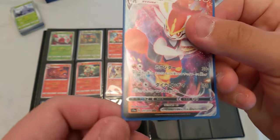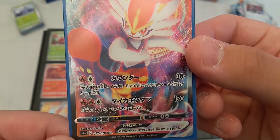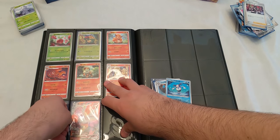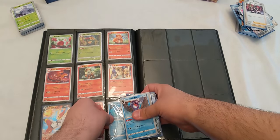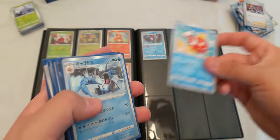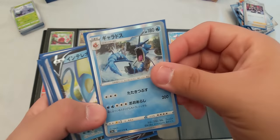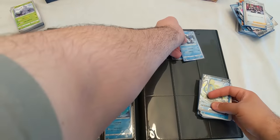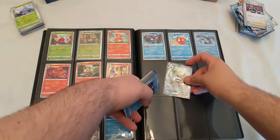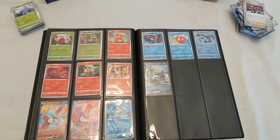This is 16 so Cinderace V — yes, Cinderace V. 17 keeps going, 18 right here, 19 is Mr. Rime, 20 is Galarian Mr. Mime, 21 is this nice Gyarados holo. 22 is Inteleon V. I'm missing Inteleon V Max but I will be getting another V Max Rising box — hopefully next week, sometime soon.